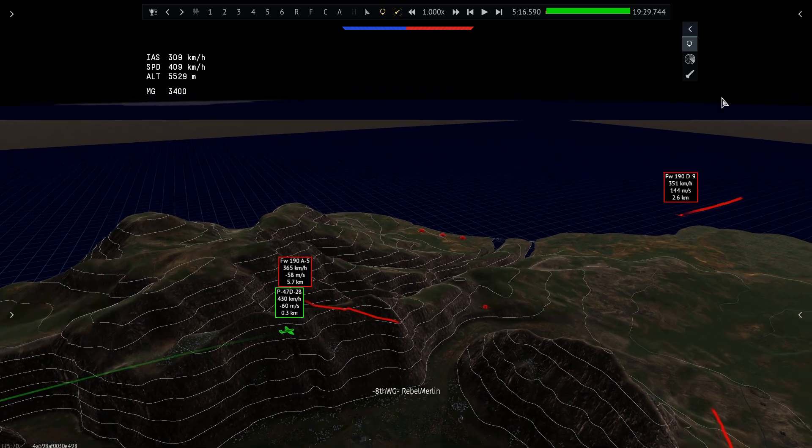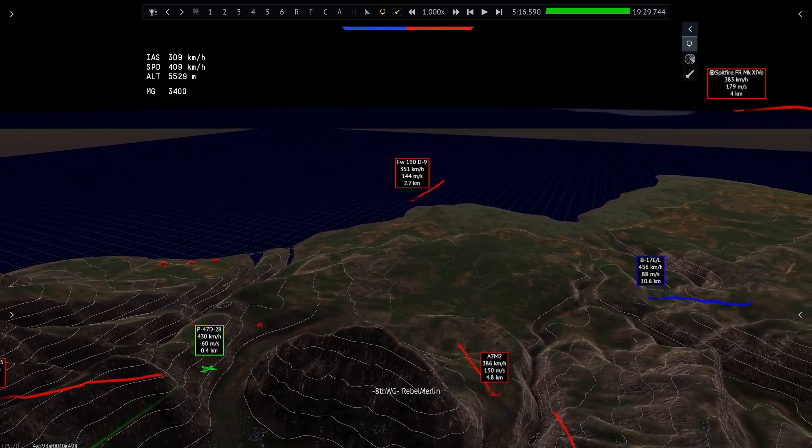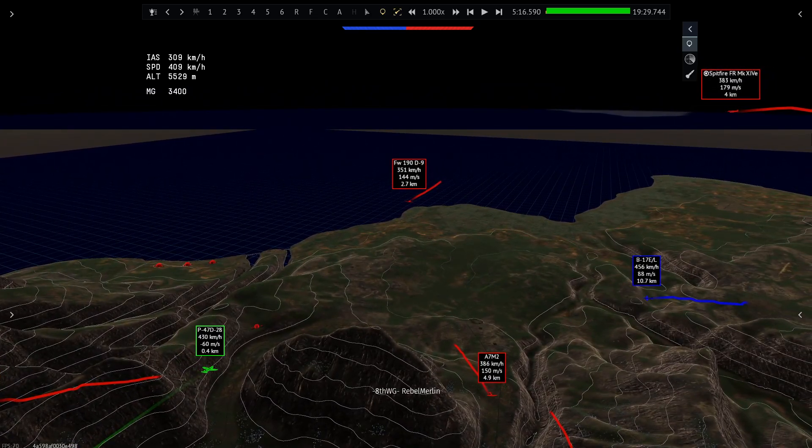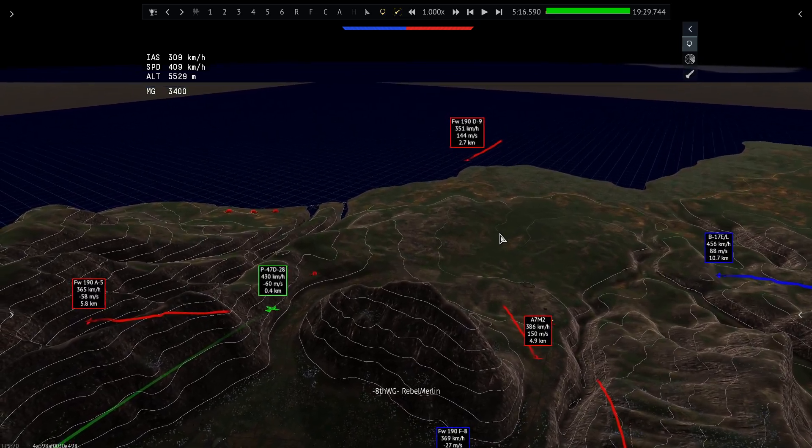Especially in a situation like this — once you have fighters working and communicating together, you basically have no real opposition, because in War Thunder nobody plays as a team. Just by taking the initiative to play as a team, you already have a significant advantage. But it requires you to understand all the tactics and maneuvers in order for it to work.